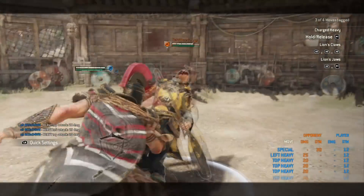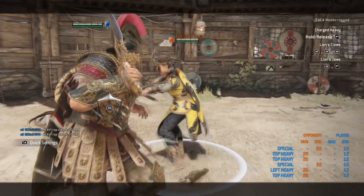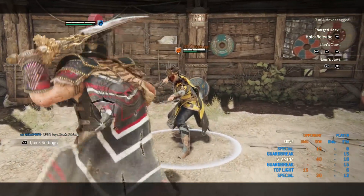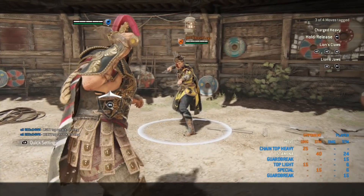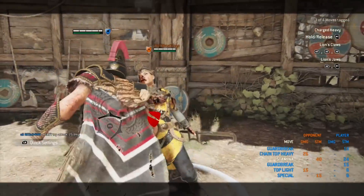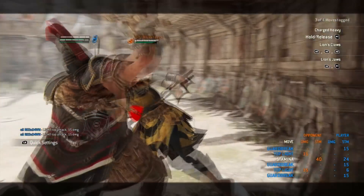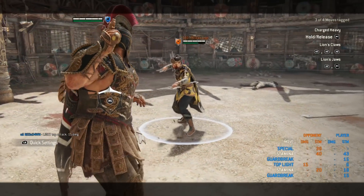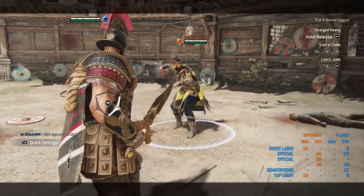You can follow the superman dive up with a punch and a light attack, but the punch is easily dodgeable. A light attack can be followed up with a GB, and if it lands you get a free heavy. If you press a heavy button after the dive, it pushes them away, so the best follow-up is a light attack or a kick. GB punches drain quite a bit of stamina, though I find it more beneficial to start with the kick rather than the punches.